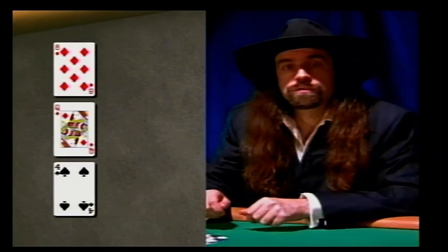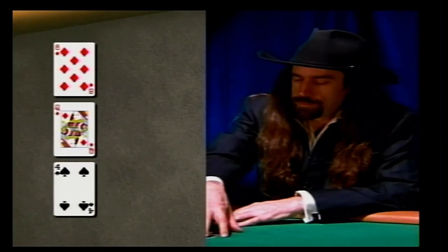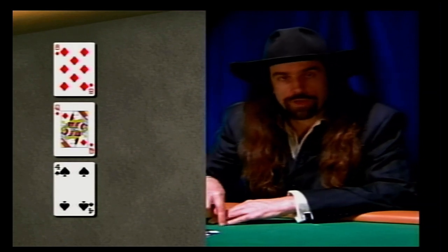Your strategy starts as soon as your hole cards are dealt. You're either going to call, raise the pot, or fold based on the strength of your hand. After that betting round, the first three community cards are put up face up in the middle of the table. Then there's another round of betting.